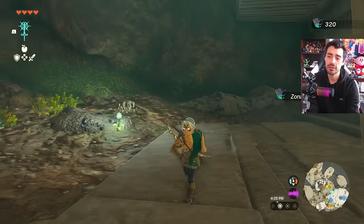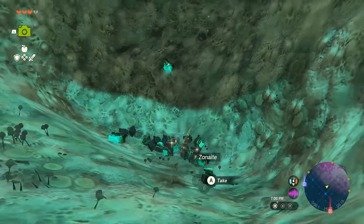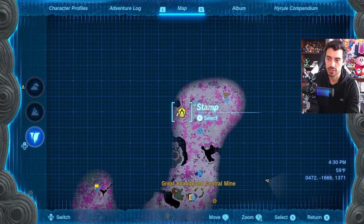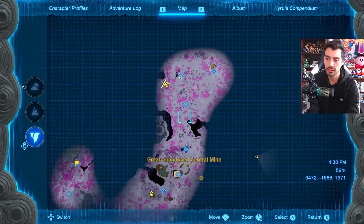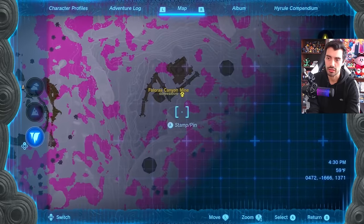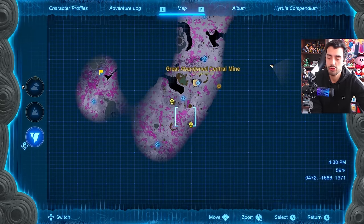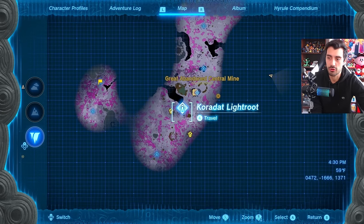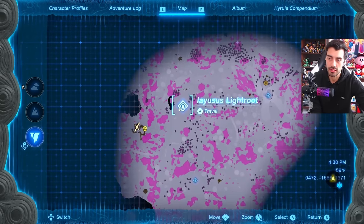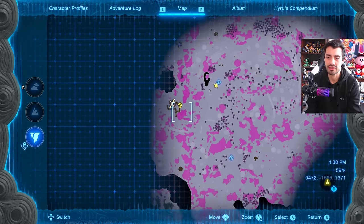This isn't the only place to find Zonite. In the depths there are actually three mine locations with large deposits. There's one here, another one here, and a third one right here — these three are very close to each other. I'd suggest going from the Koradat light route to reach two of them, or from the Iasis light route to reach the third deposit.